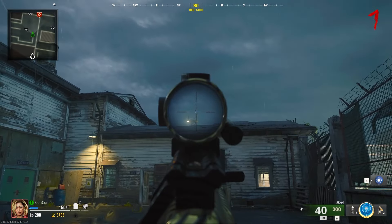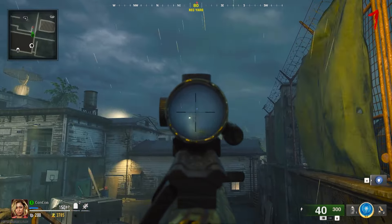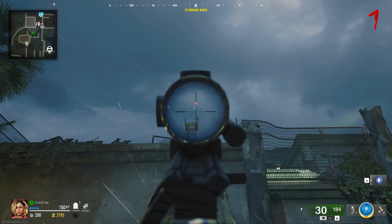Second step is to get Dead Wire onto your main weapon of choice. I recommend a gun that can shoot a few bullets because you're going to have to get really lucky with this aiming. So go over to an arsenal and select the Dead Wire mod and put it on your weapon. I'm going to put it on my AK-74 here.